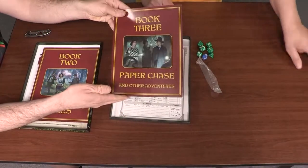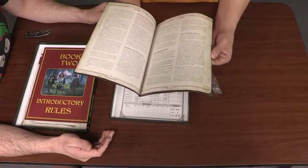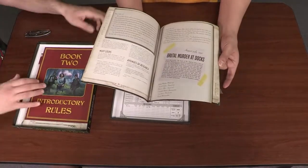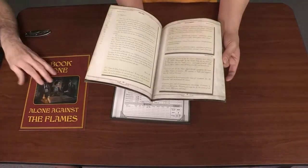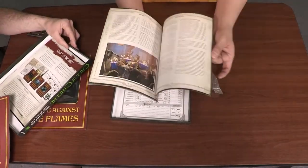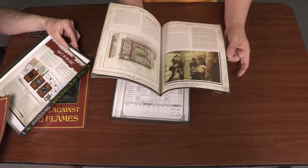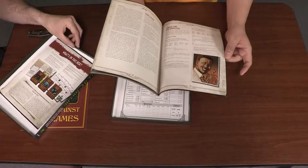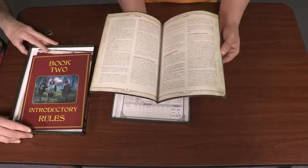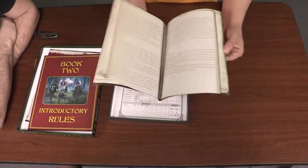So this paper chase contains some other adventures. Once you get started, this box comes with four adventures — three adventures in there and then Alone Against the Flames, which is the solo adventure. I have to say I like the design of the book. I like the art they chose for it, and I like the fact that there are letters.